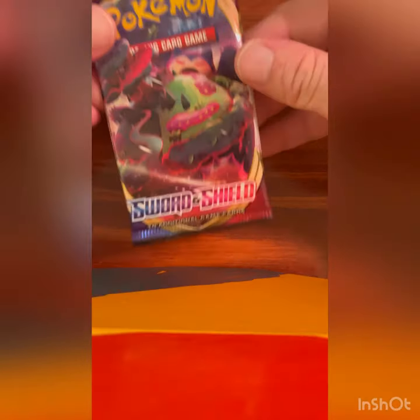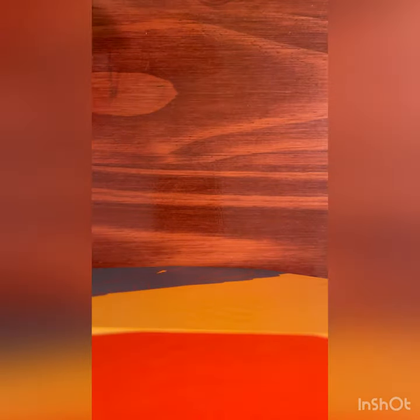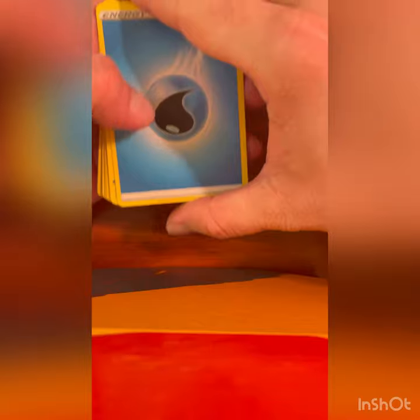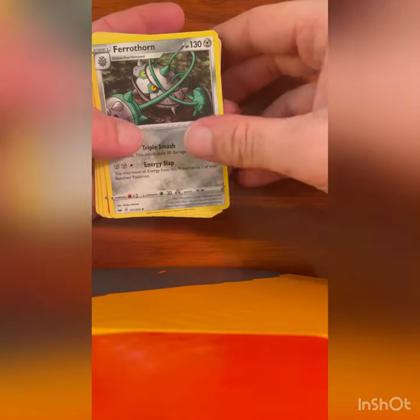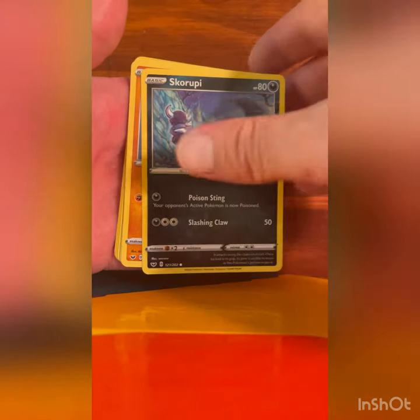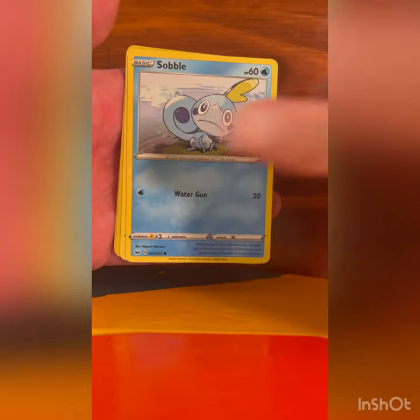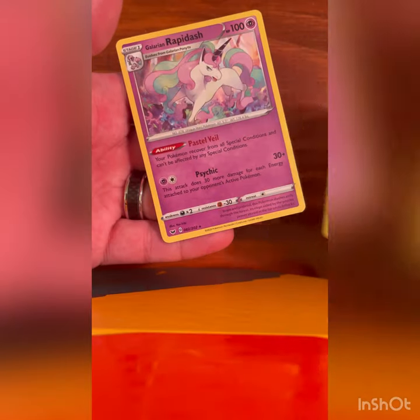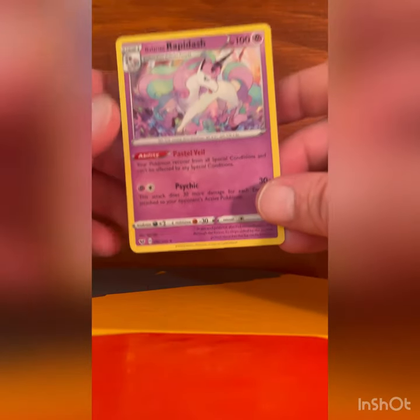Alright moving on, Sword and Shield — we got about three more. Got a Snorlax VMAX pack, let's make it happen, something good is in this pack. Alright: Energy, Ferrothorn, Raboot, Lum Berry, Scopeculet, Clobbopus, Wooloo, Sobble, Pincurchin, Gossifleur, and a Galarian Rapidash Non-Holographic.